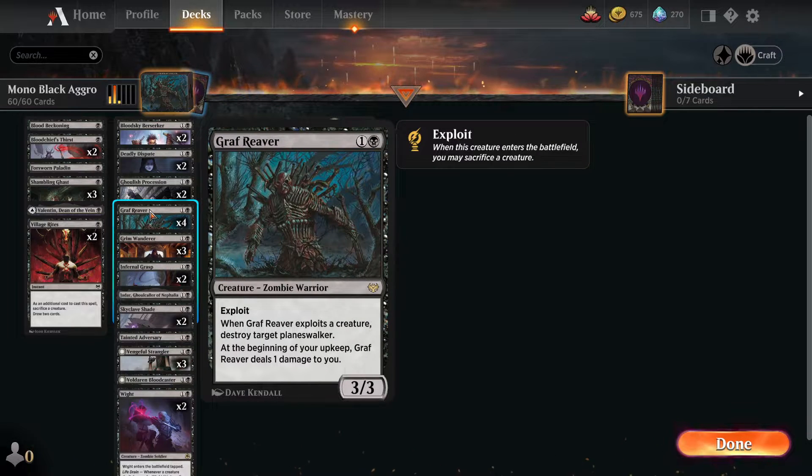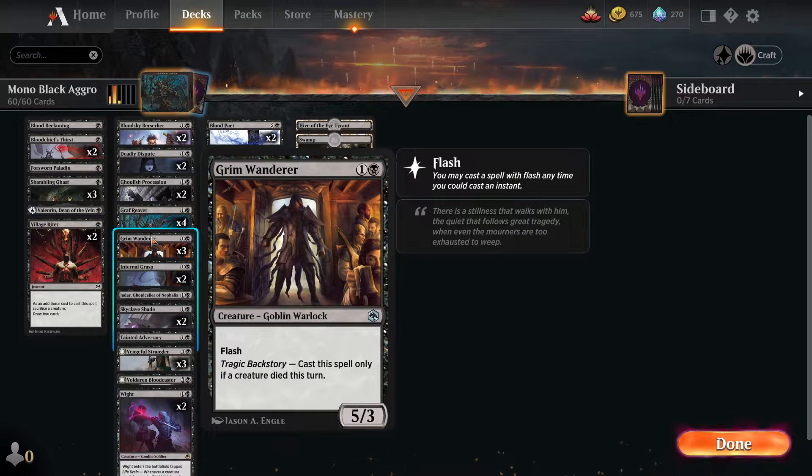Grim Reaper - surprisingly very risky to run. It's a two mana 3/3 which is insane and really good, but it does have the downside that at the beginning of your upkeep it deals one damage to you, which has killed me before. But honestly you kind of don't care - you don't mind running your life down to run theirs down a lot faster. It does have exploit and you can kill a planeswalker if you exploit something; I've yet to make that happen but that's just a cherry on top. I play it because it's a two mana 3/3.